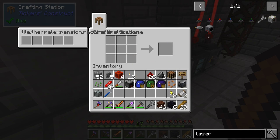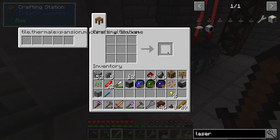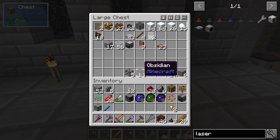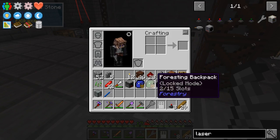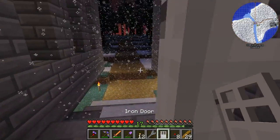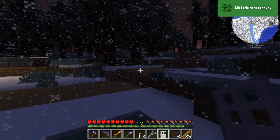We have our black quartz and everything we need to craft our lasers. Two of those, turn these into nuggets, two of these, and eight of these. Nice. We need a door for the power plant too — let's just take one of those and slap it on the door to keep creepers from creeping up on us.